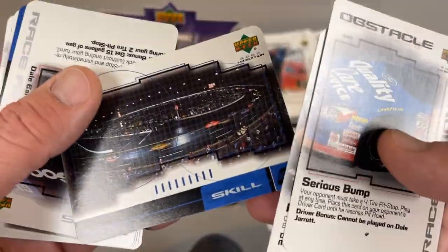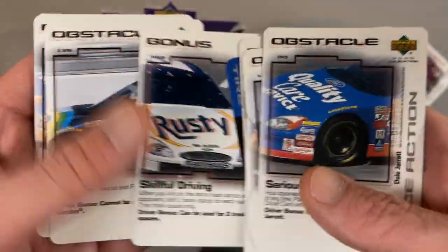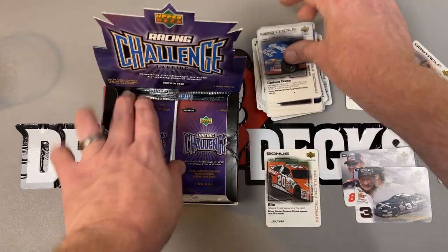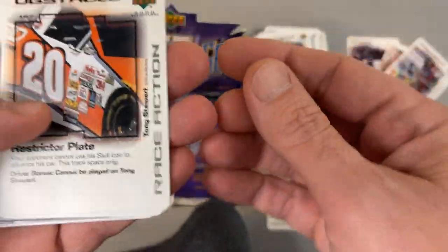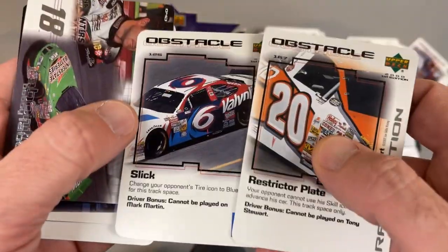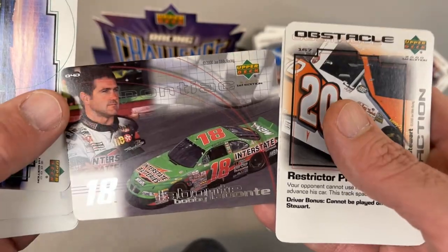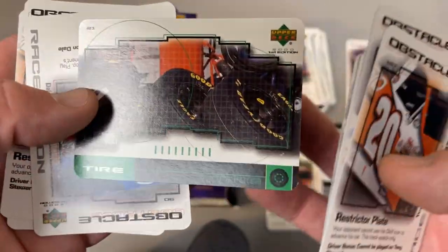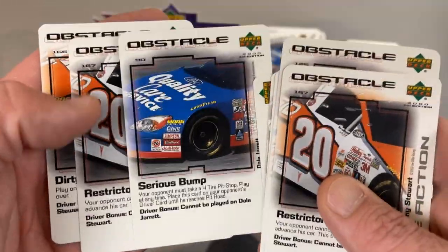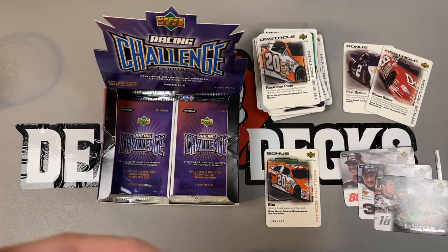Old Earnhardt — that probably is the top card in the set if it's not parallel or numbered. I'm assuming these are the driver cards. The one in 23, but you've already got two in maybe six, eight packs. The number's right. So if we get more than one serialized in a box, my stupid ass is probably going to buy more of this. Because that means you've got a parallel driver card. Bobby Labonte. Maybe we don't know what the fuck we're talking about. It's shiny and those ain't, so... The rest of these aren't numbered.